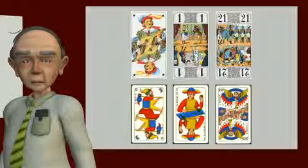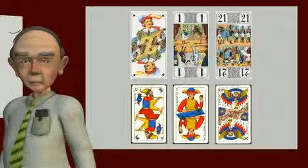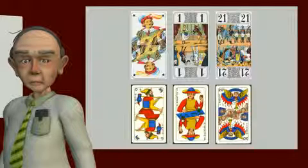One last distinction between the cards is that of counters and empty cards. A counter is usually any card worth two or more points, while an empty card is one that is worth either one or no points.